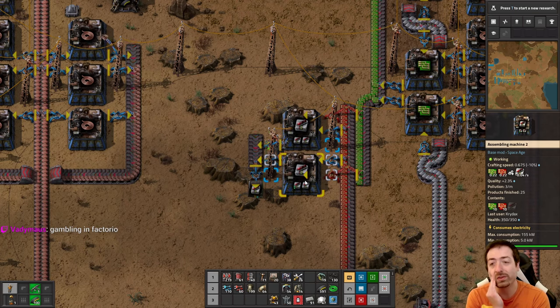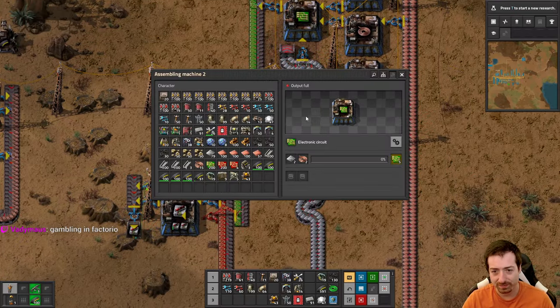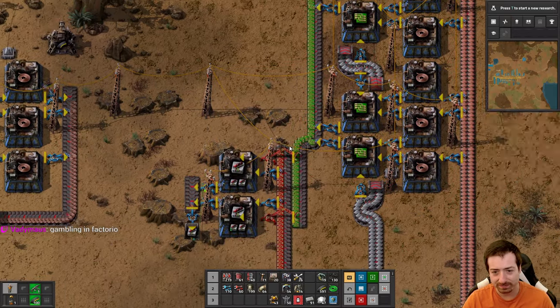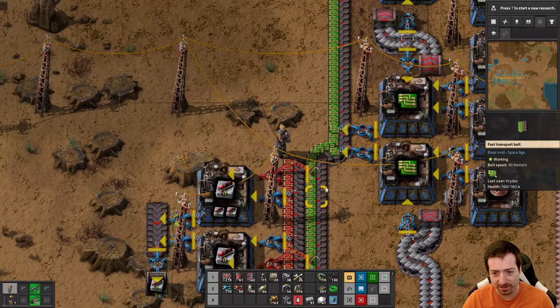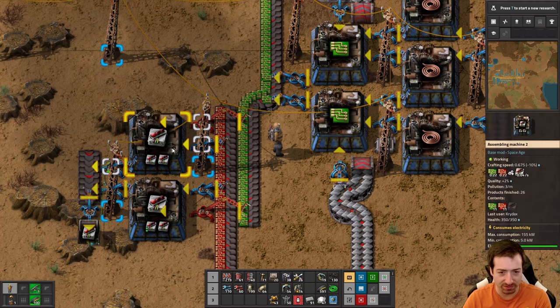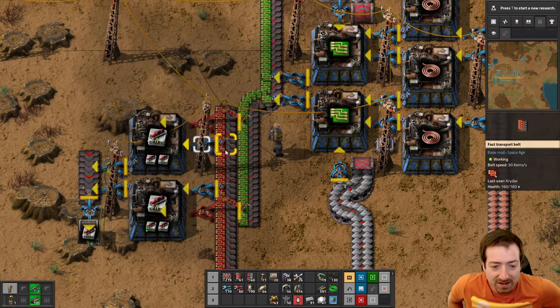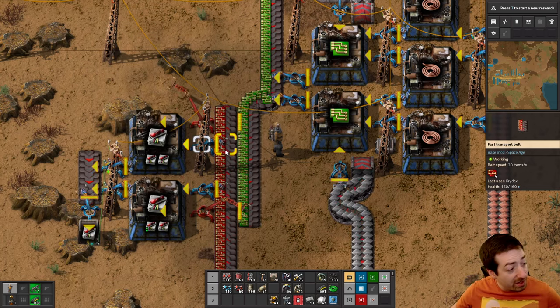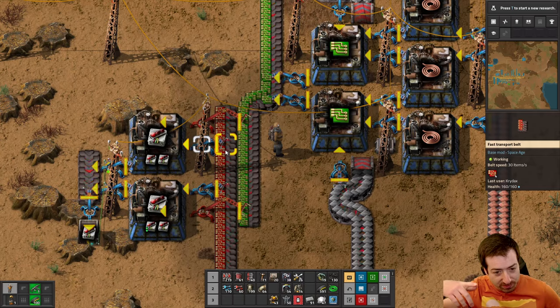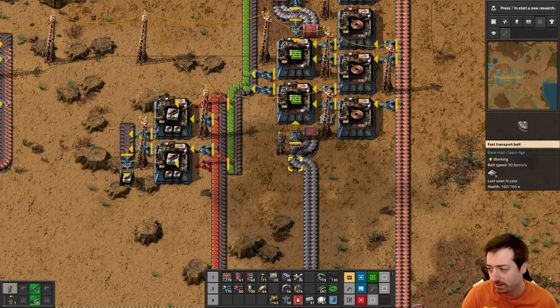The best way to do this would be to use quality modules in the circuit making so that we get some uncommon and rares as we're making circuits. Then we can make uncommon modules directly from having uncommon circuits. Technically it's the same chance at the end of the day, but when you're making your uncommon modules, you have a chance to upgrade those to rare. So it's a lot better that way.